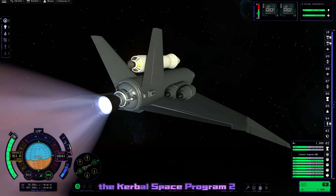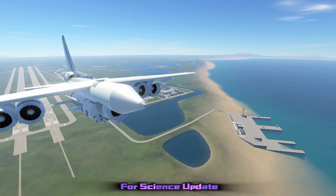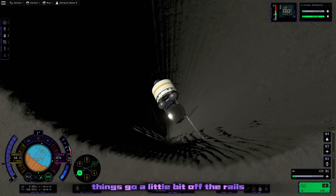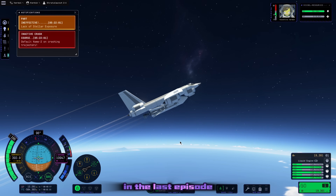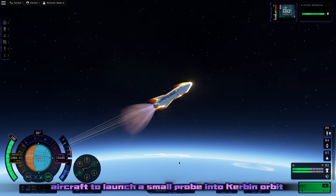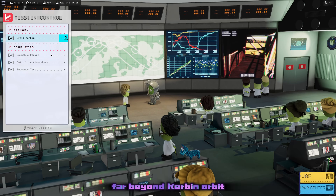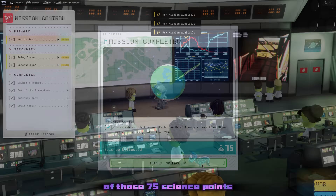Hey, I'm Sweeney Chad and today I'm trying to beat the Kerbal Space Program 2 For Science Update using only aircraft. And in this episode things go a little bit off the rails. In the last episode we used our strato launcher aircraft to launch a small probe into Kerbin orbit - in fact, far far beyond Kerbin orbit. So I think we're more than deserving of those 75 science points.